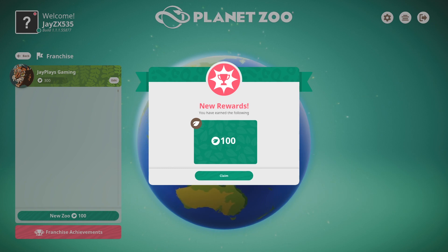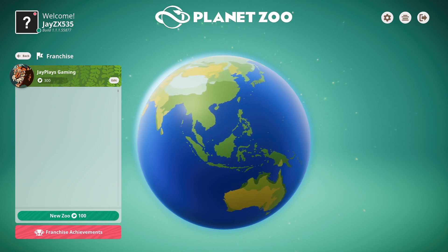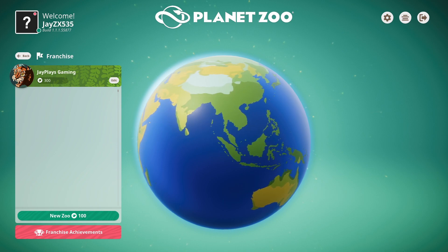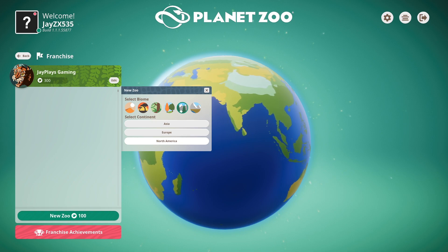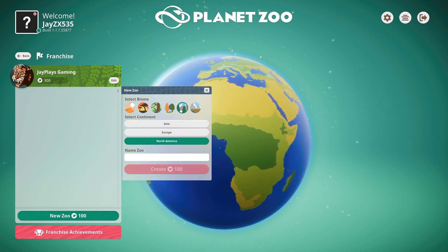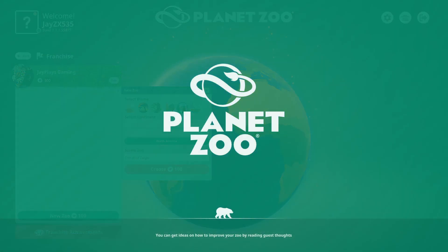We've got enough conservation points to make a new zoo — 300 at least. I'm not too sure how franchise mode works; I think you can only have one, so I didn't exactly get to try it out beforehand. I usually like the taiga, so I'm going to go with the North American wild taiga. We'll create that and get started. I got an achievement for it — my first franchise zoo!